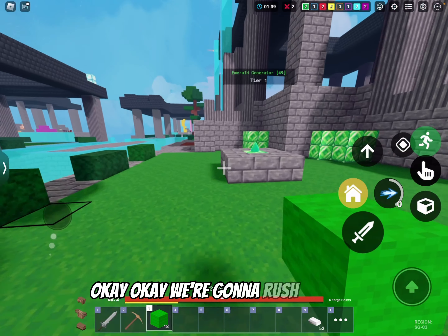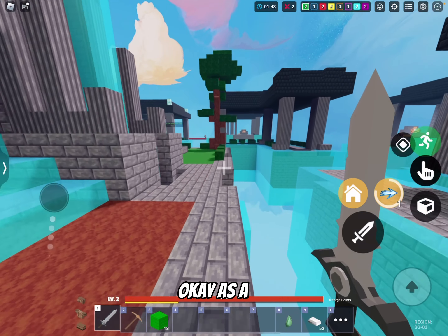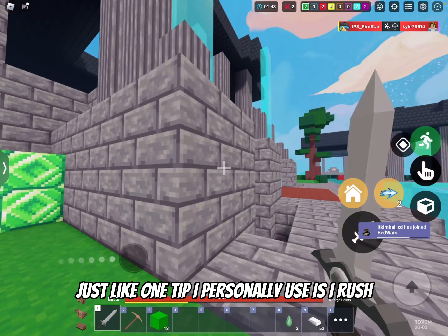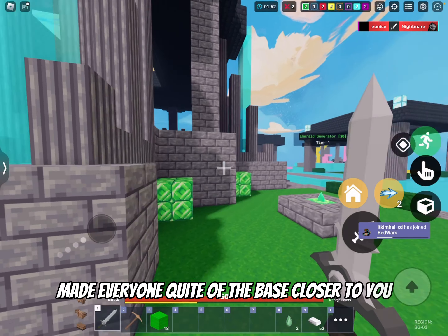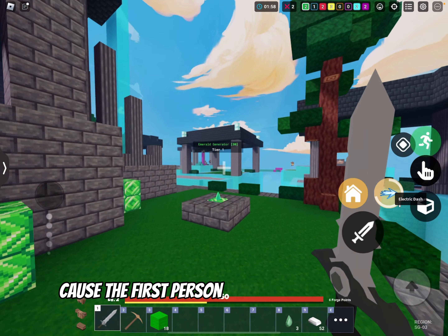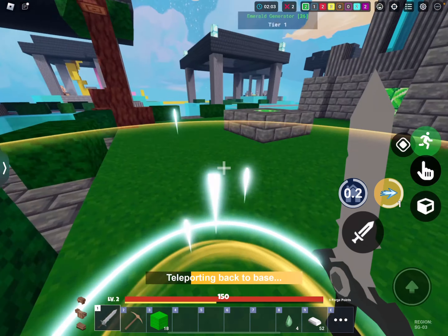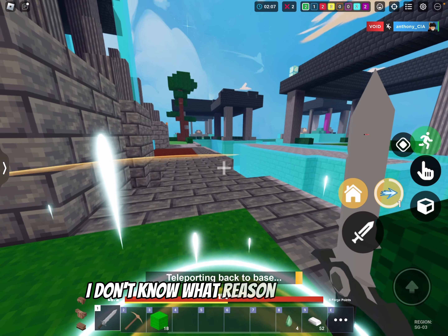Okay, we're gonna rush mid. One tip I personally use: I rush mid every time — wipe up the base closest to you and go to mid, because mid control is really useful for late game. The first person who can get diamond sword and diamond armor will probably win, unless for some reason you don't — I don't know what reason that would be.